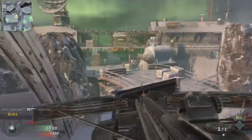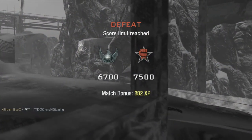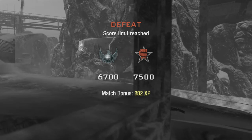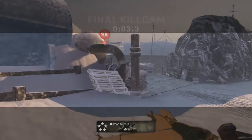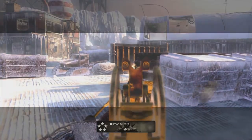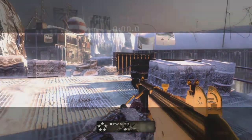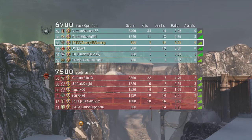I get a jump shot with the crossbow. I stick the guy but the game ends — and look who the final kill is. It's me. Let's get the instant replay on this: this guy sees me, I'm jumping off, I'm doing my trick shot, I stick him, he gets one lousy hit marker on me and that counts as a kill. It explodes and no kill for me. The game did me so dirty there — I don't even know how to react.